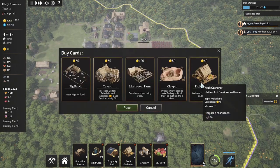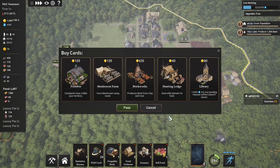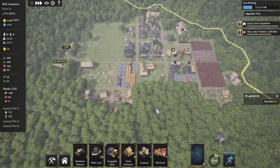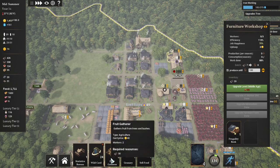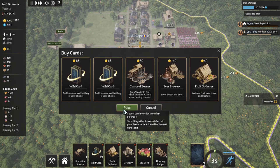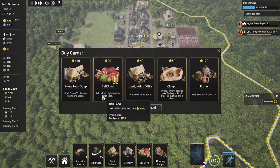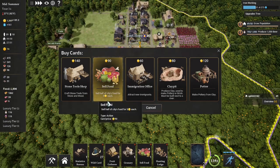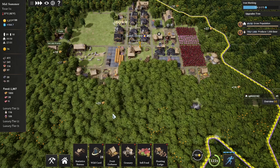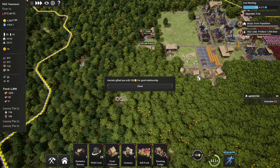Let's see what's in the cards. We'll take the fruit gatherer but we don't need the tavern yet — we will need one more hunting lodge. Let's drop the frugality book into the furniture workshop, pick up the hunting lodge, and grab our wild cards. Grab another sell food card because we are getting up to 2,000 food again, which will be amazing. Grab our last wild card.